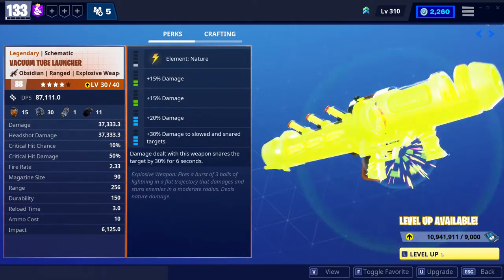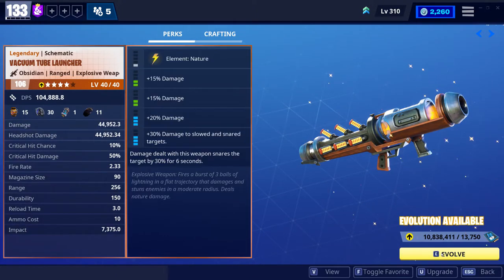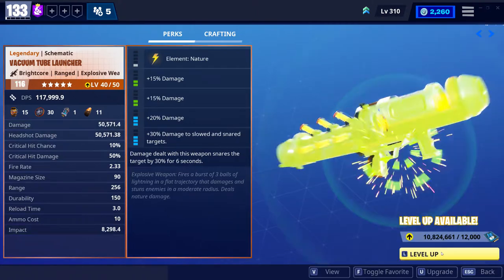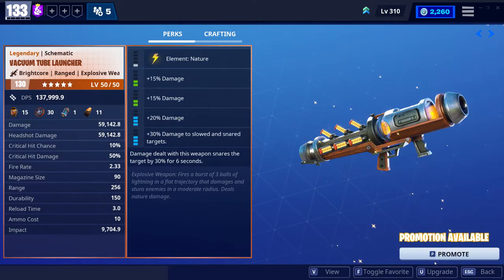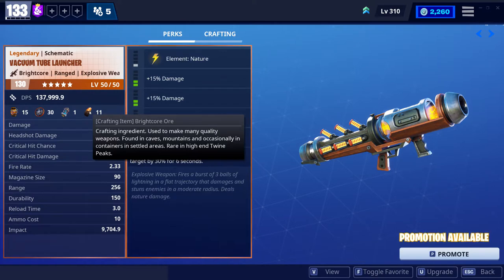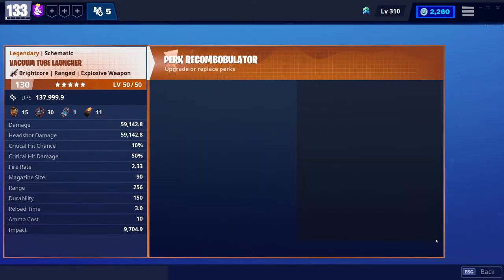In case you're not familiar with leveling up schematics, or if you're new to the game — launchers can only be upgraded to obsidian. There is no shadow shard or sun beam path for any launchers. They will always go obsidian and then bright core after upgrading to malachite, which you hit at level 30. So here we go — it's upgraded to 130 and you can see the damage per second increased quite a bit. You will never see a sun beam launcher.